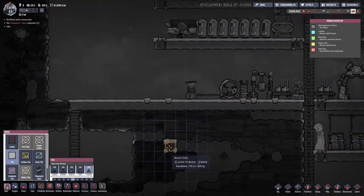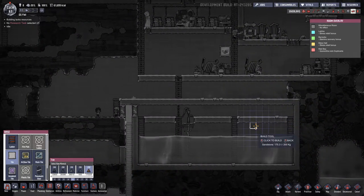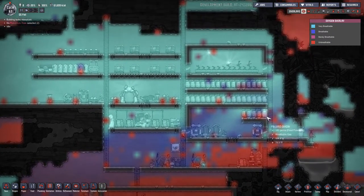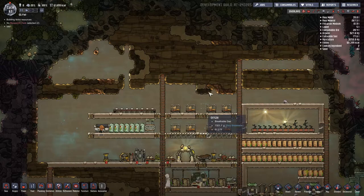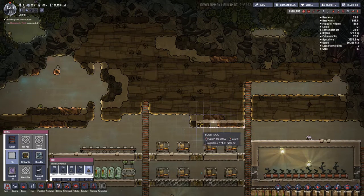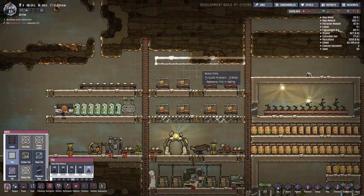Let's move the living area somewhere else. Oxygen is actually doing pretty good everywhere. Let's make a new section right here — one, two, three, four, five, six, seven, eight, nine, ten, eleven, twelve. That's twelve, so let's do one there.